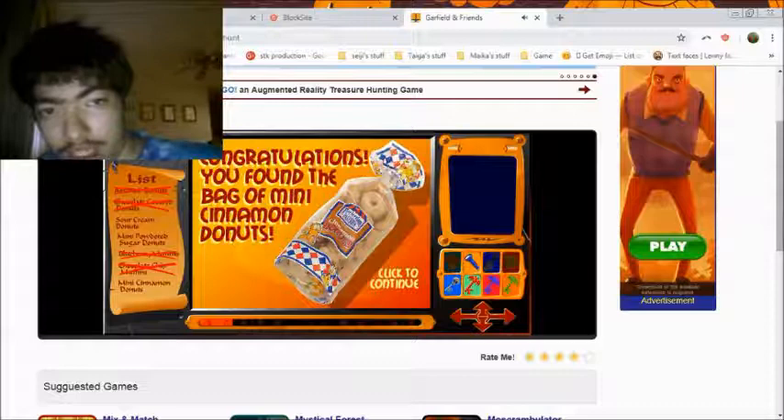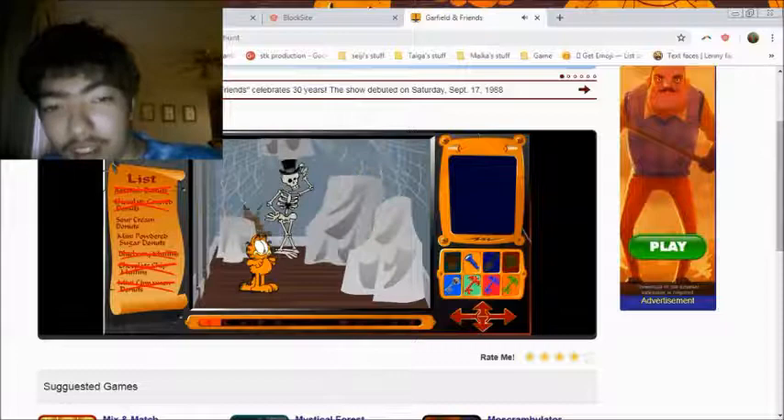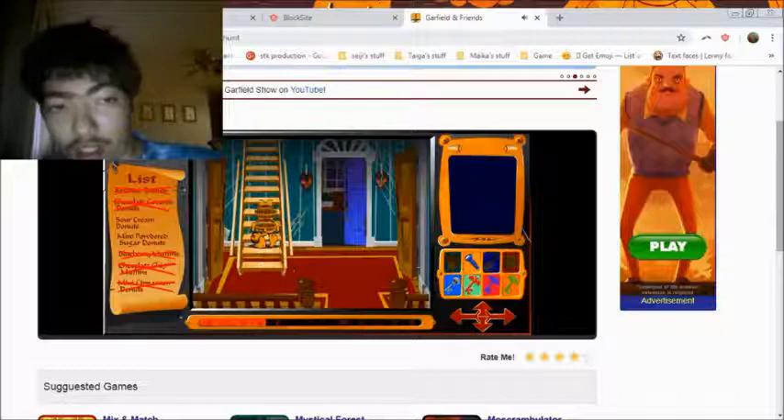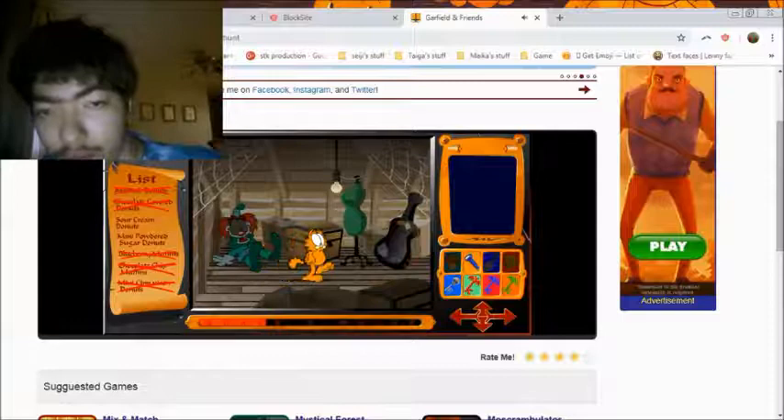Oh yay! Congratulations! You found the bag of Mini Cinnamon Donuts! Spooky scary skeletons. I'm scared of a lot of things. AH! It's nothing! Alright. Still need to find sugar cream doughnuts and little powder doughnuts.